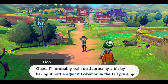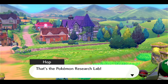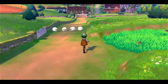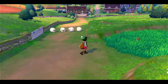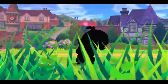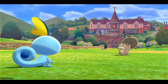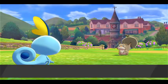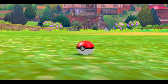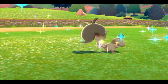I dislike Skwovet. Please name it Peter. This is really all right - our only option is grass, so you're gonna have to run into an exclamation mark without hitting it and don't kill it. It's a Skwovet! Our first Peter. There he is. I'm just gonna try and throw a Pokeball at it because I don't want it to die.